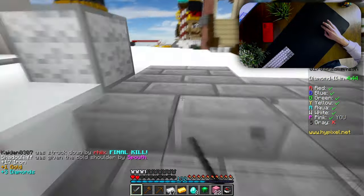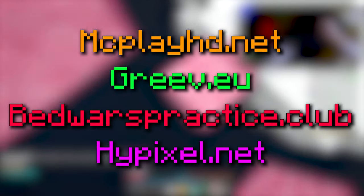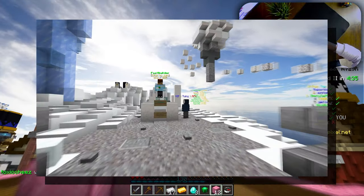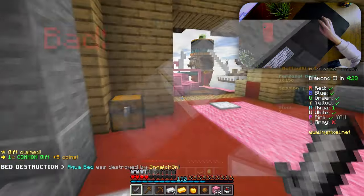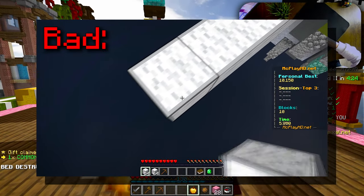The way you can practice this is pretty simple. I'll give you a few servers where you can practice your bridging skills. Join any of those servers and find a game mode called fast bridge, fast bridger, bridge practice, or something like that. You just have to slow bridge for a few seconds and see if your Minecraft character is not drifting sideways.